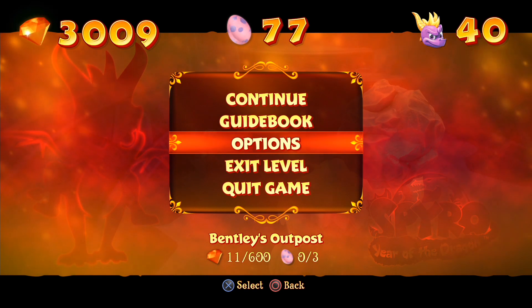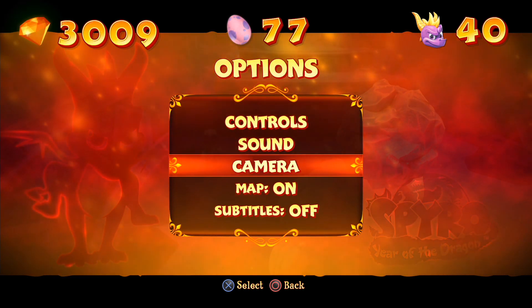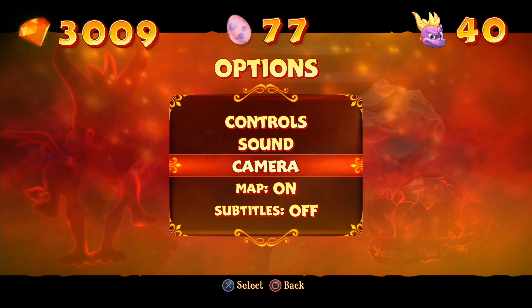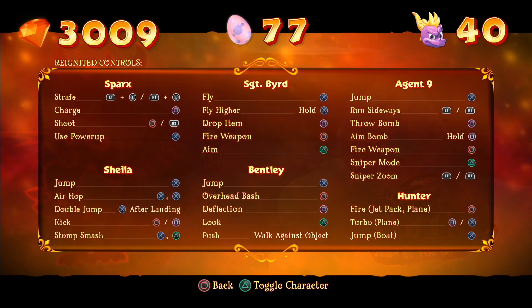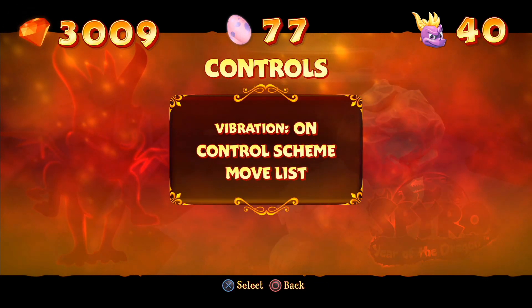Only three eggs per level, but 600 gems in order of collecting this level now - so the gems are increasing, but the eggs are the same for a normal optional character level. Let's go to the controls and move list yet again. Bentley has overhead bash, deflection, and look push - you just have to walk into things. His moveset is incredibly basic.